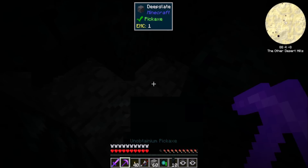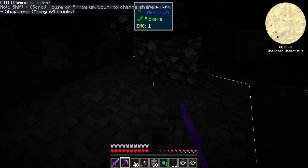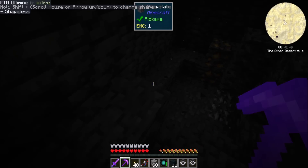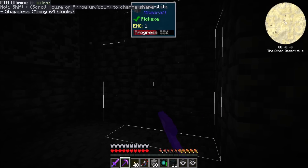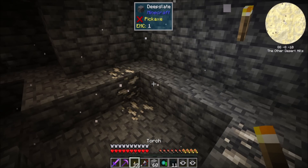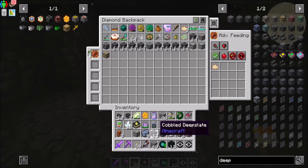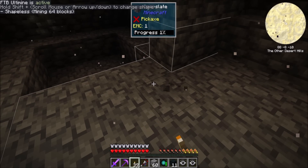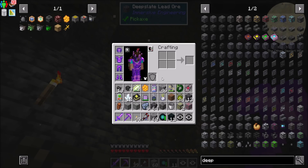Deep slate! Nice. I can probably just get a bunch. Deep slate mines no problem. There's deep slate, lead ore... I'll light it up so you guys can have a little bit of an idea of what I'm doing. Oh yeah — there's an enchant on there that says it'll give me a chance at getting random ores when I mine. Weird that I can't mine any ores... well, suddenly I can.